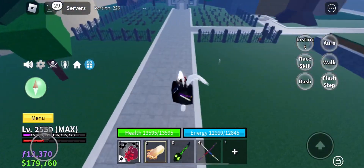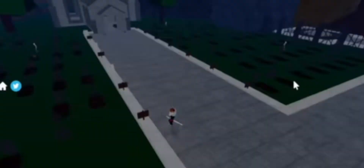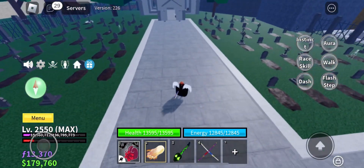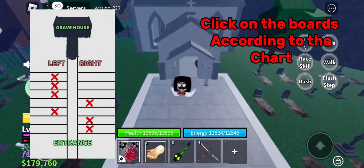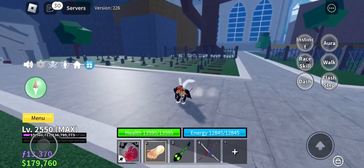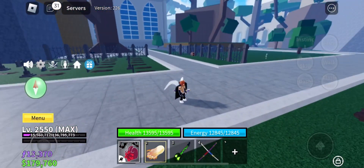I will tell you about some signs. Now I will show you a chart. You will have to click on the boards, as I have shown you on the chart. You will have to click on the interface. After that, this will be a little hard puzzle - you will be confused.